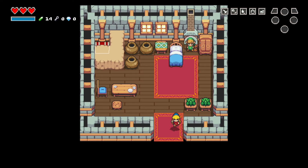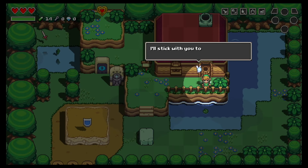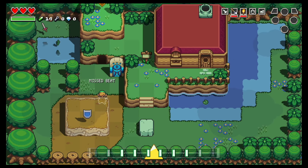For this game, Nintendo has allowed use of its IPs to the indie developer Brace Yourself Games, and the result is what initially appears to be a modernized take on The Legend of Zelda: A Link to the Past on the Super Nintendo. This game does look like it could be a spiritual successor to Link to the Past.